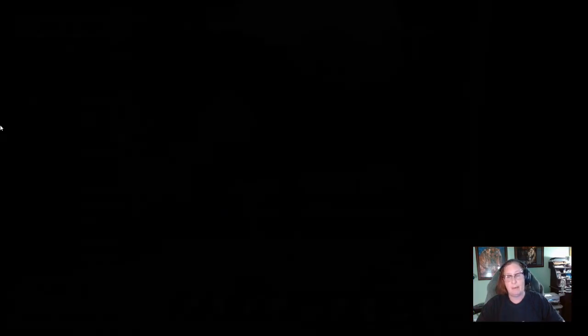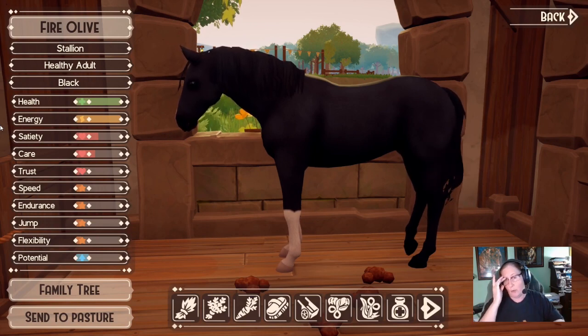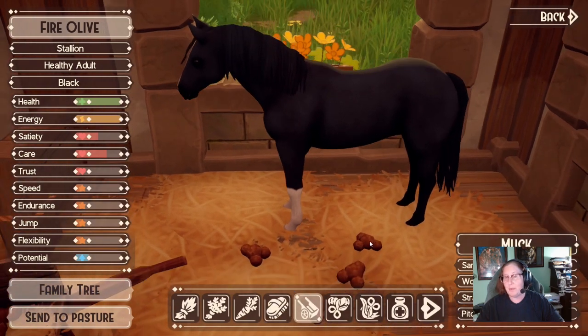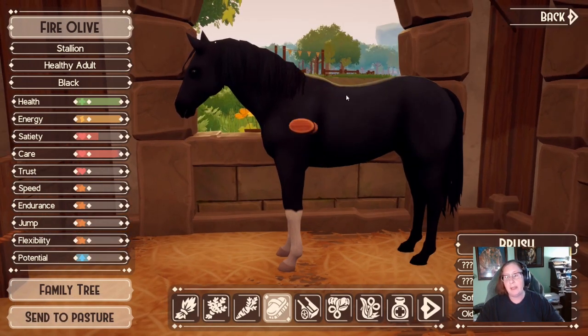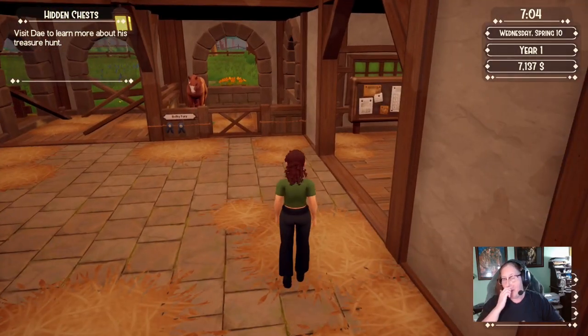If you like races, do as many as you can to earn money. If you don't like races, breed as often as you can and sell the foals, trying to get higher stats by raising the parents' stats. Or if you have wild horses available, adopt them, raise their stats a little, and sell them — you'll get at least four or five thousand dollars. If you have at least a four-stall barn, adopt a wild horse, raise its stats, and immediately sell it for a fair amount of money.